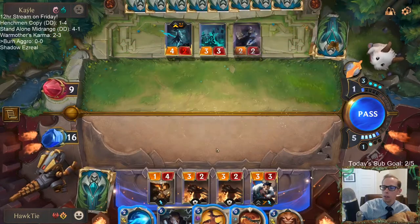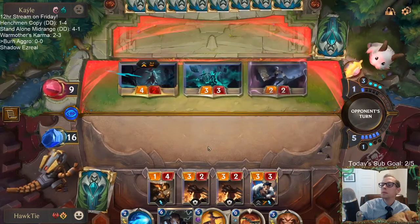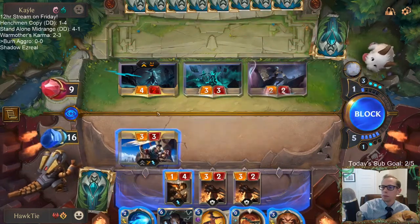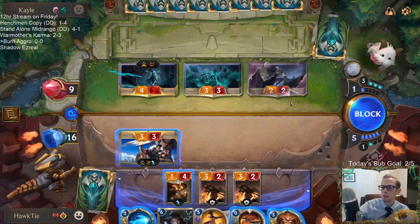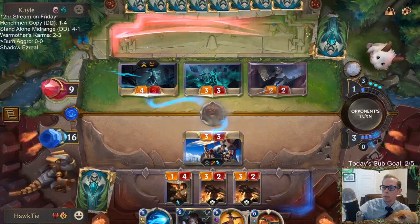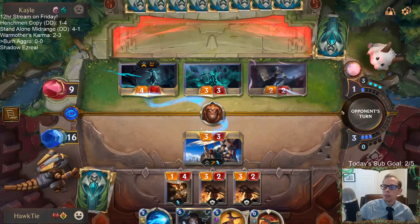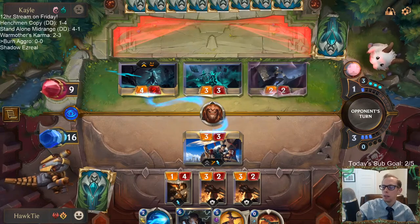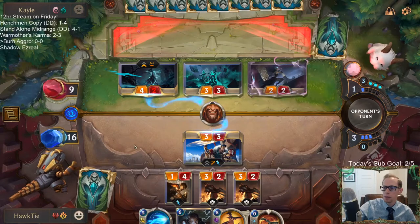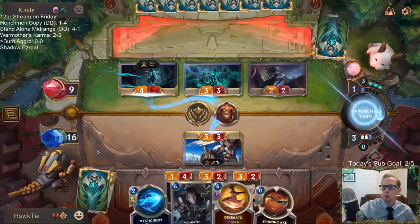We do want to empty our hand for the Augmented Experimenter too. This is going to hurt — it's a little risky — but this works. It takes two of their creatures out of play, which makes this attack a lot better of course. It just keeps me from taking a lot of damage, so it's going to take them longer to kill me, and the longer it takes for them to kill me the easier it is to finish the game off with burn spells.